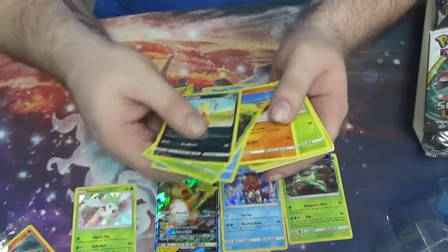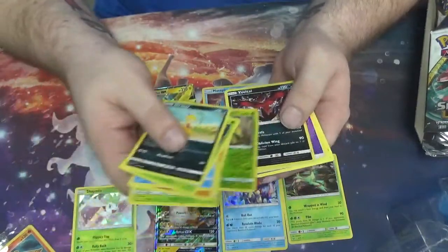Pack eight: Scraggy, Shroomish, Quillfish, Dunfisk, Bulbasaur, Venusaur, Evalto.